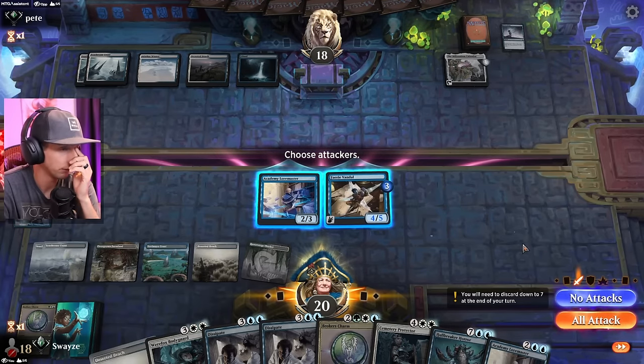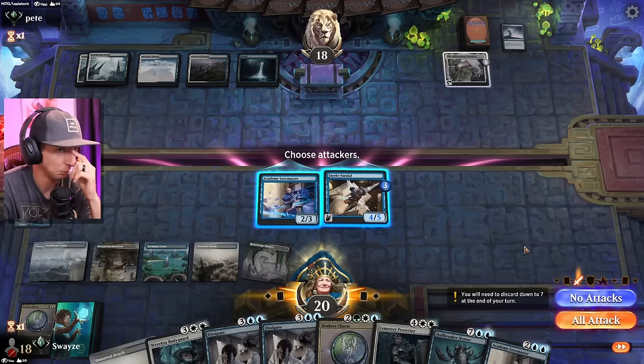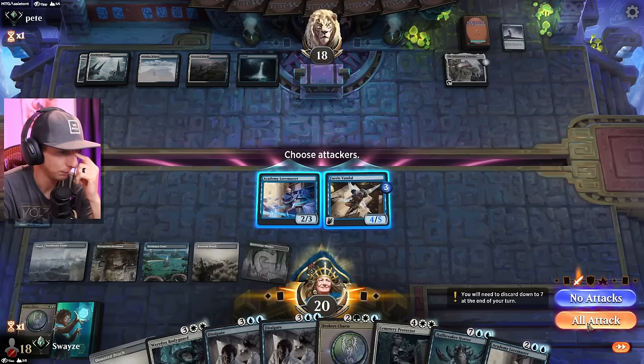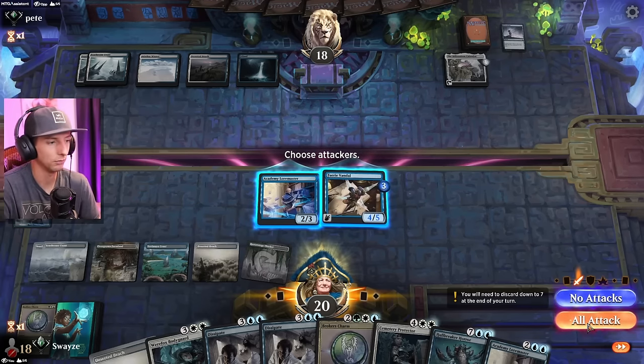I can't run into a Wandering Emperor — that'd be a big mistake, I feel like. I feel like I need to hold the Dissipate open for Sweepers. That's where I'm having my internal struggle here. Let's say I attack into the opponent's board and they drop a Wandering Emperor. I counter it with the Dissipate, now I'm just exposed for a complete Sunfall the following turn. So it's just bad meets more bad. I'm going to wait. I'm done taking extra cards from Loremaster.